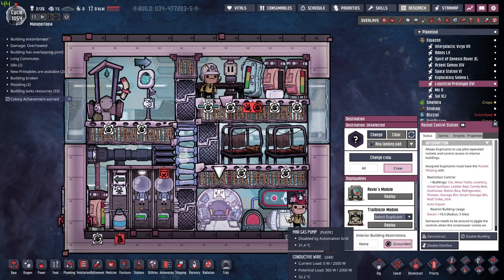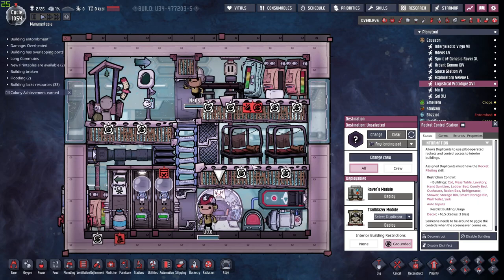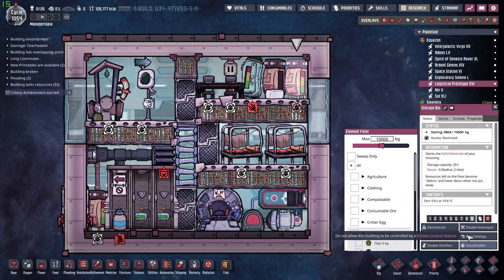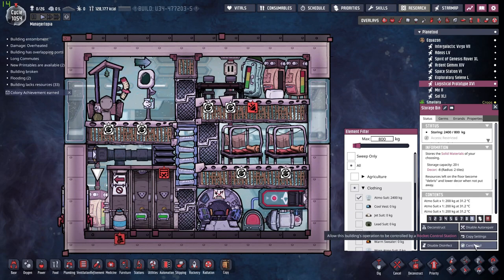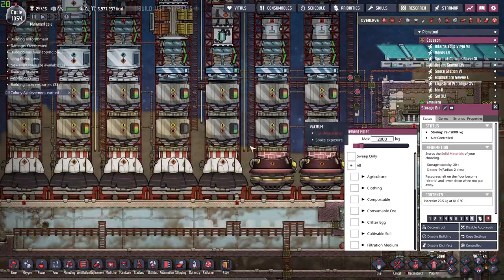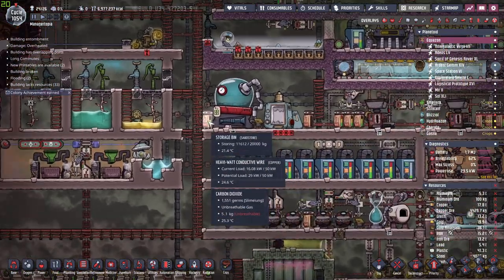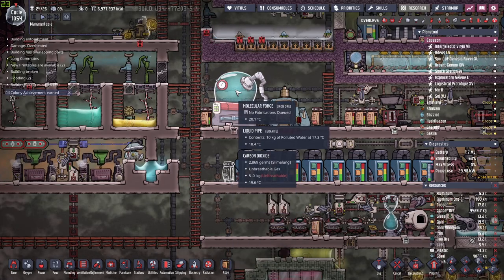Otto and Nils have arrived. A good thing to do now is to put everything on grounded and change the crew to all — that way your dupes will take care of everything. You should remember to put your storage modules on uncontrolled so your dupes can resupply your ship while it's on your planet, otherwise things might not get inside the containers.